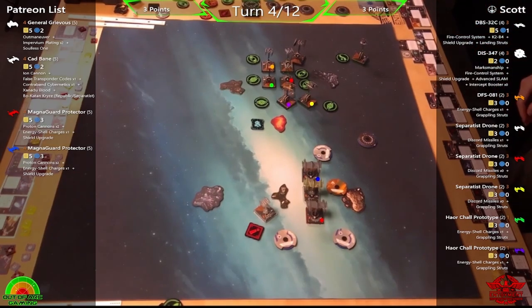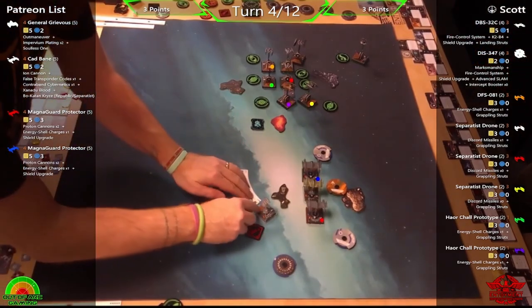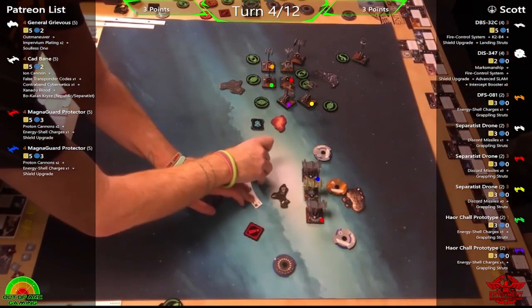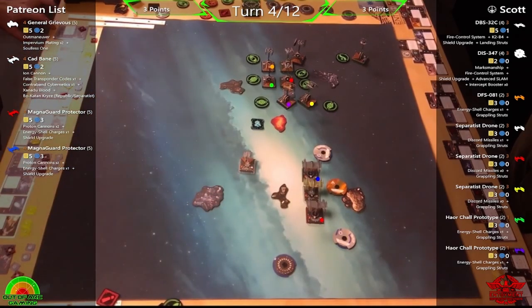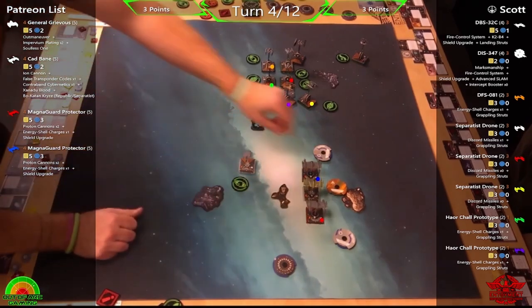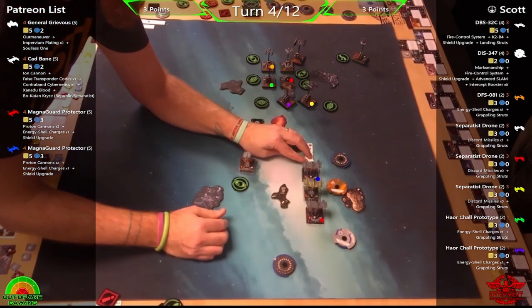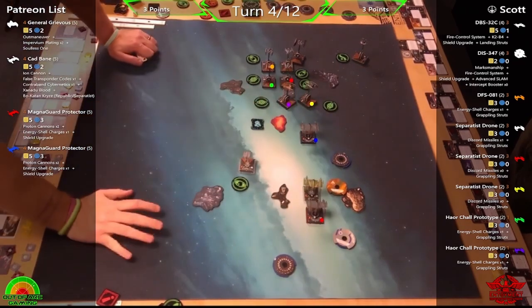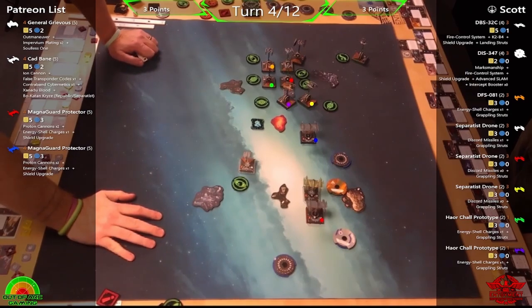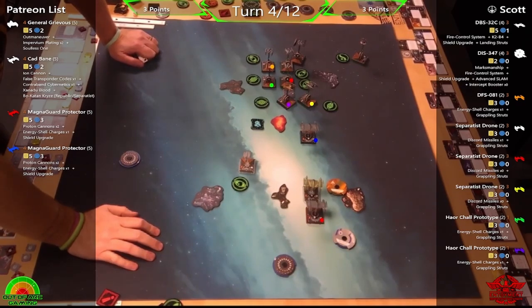Phil prefers to focus on getting a kill rather than spreading damage across multiple targets with all three or four shots. The question: does he have a bullseye for the Proton Cannons? He moves Grievous first — Fraser loves the tease. Grievous is in a nice position; Fraser would always be tempted to boost for a nasty Outmaneuver shot, but Phil is cautious about getting too close with that many ships.